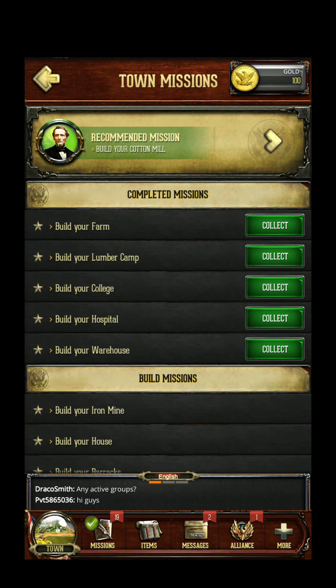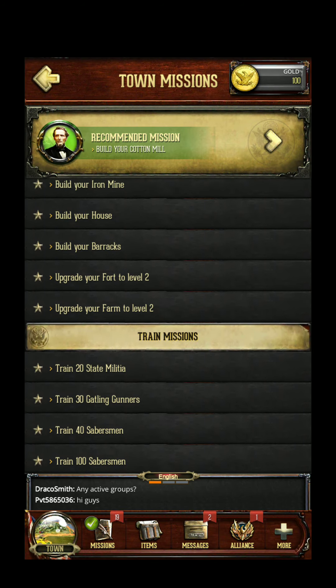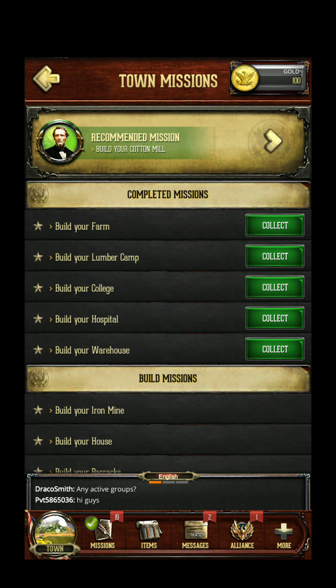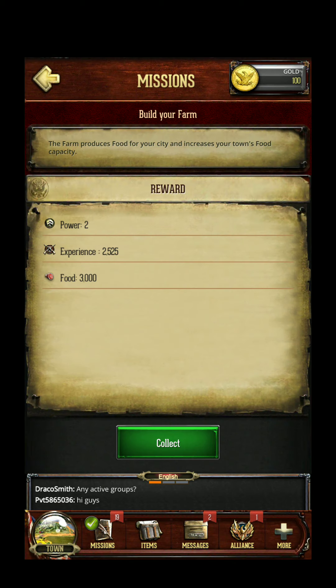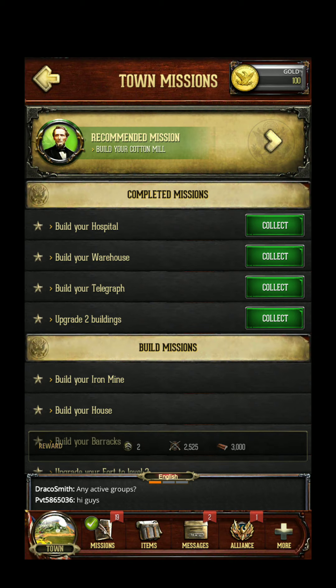Build a cotton mill. And for completing it I receive a bonus — you need to collect them all.